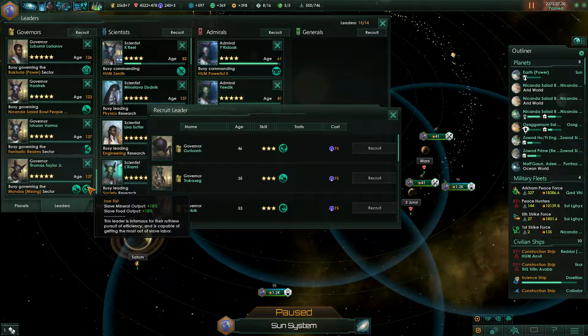The next one is iron fist. If you're using slavery, this is just a great trait to have. It increases your slave mineral output by 15% and your slave food output by 15%, which will basically increase your mineral and food output very much.